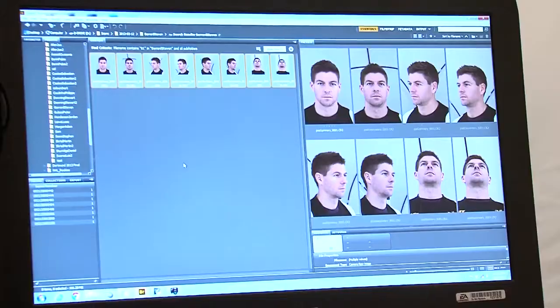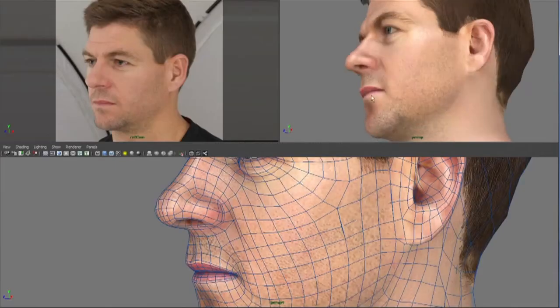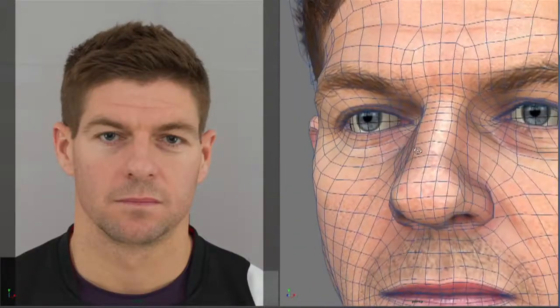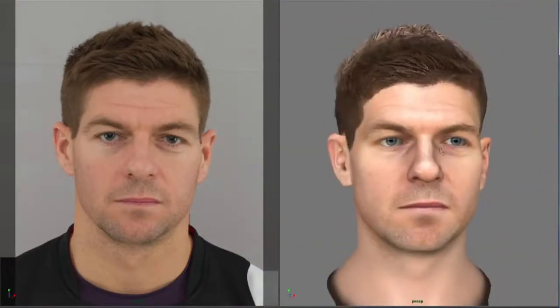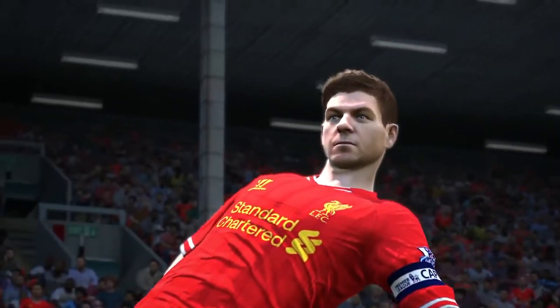A player like Steven Gerrard would probably take about a half a day's work just getting his head to look perfect. And then after that there's usually a few days for each model to be rigged and animated and put inside the game.